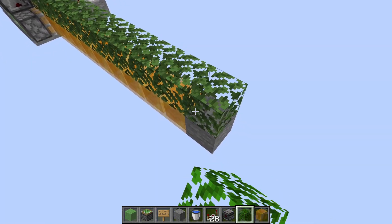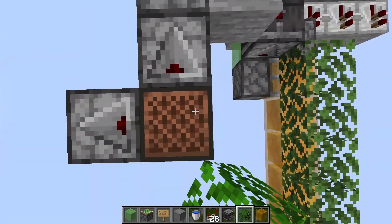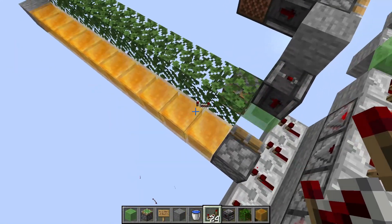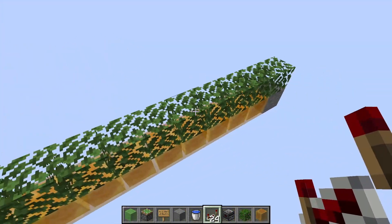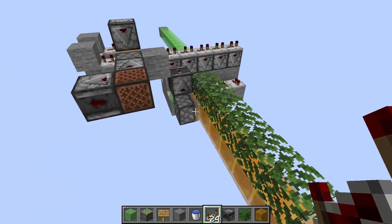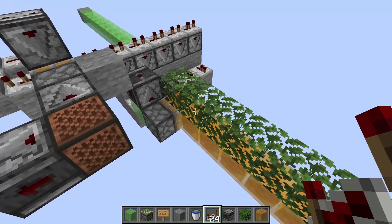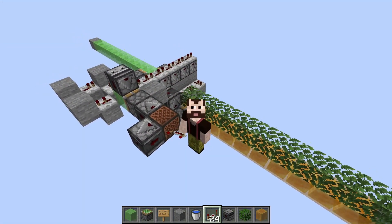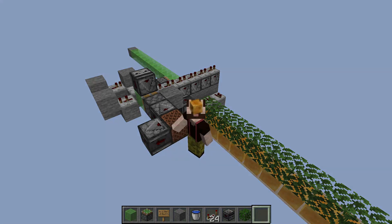A relatively simple solution for items getting stuck on top of the honey is to just add leaves here, or you could use glazed terracotta or something else that doesn't stick to honey. If we try this, you can see the repeater was stuck on the honey and now it fell down, so this should solve the loot problem as well. Overall, this might actually be an improvement for efficiency of farms using this kind of machine. That was just a quick update — thanks for watching, and I hope your farms work better with this update. Bye!